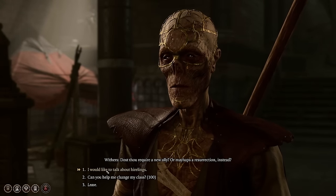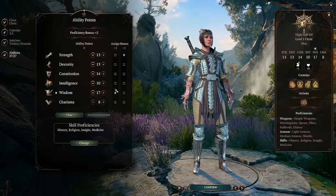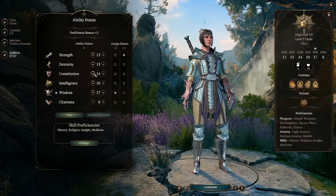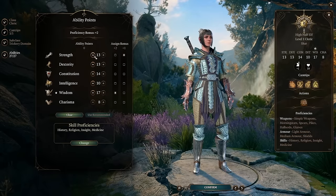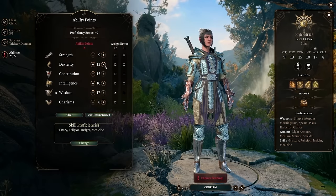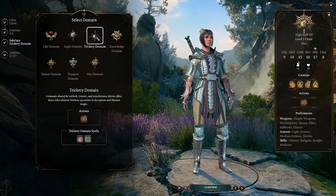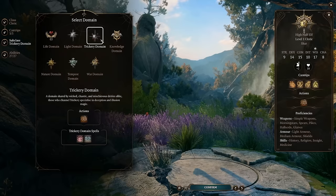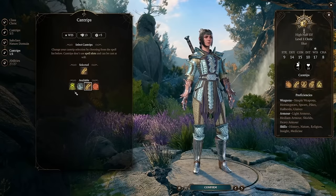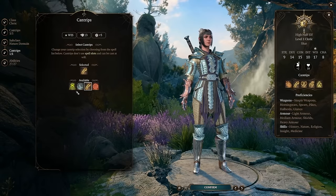One thing to note while we're on this: companions tend to have pretty awful default stats. If we look at Shadowheart, maybe her abilities weren't particularly useful — she's got a lot of wisdom which is great, but she's also got strength, dexterity, constitution, and intelligence points that might not serve you well. You could pull those points out and put them somewhere more useful, like constitution or dexterity. Or perhaps you didn't love her domain and want to pick one more applicable to how you're building her, whether that's buffing, healing, or something else. Don't be shy about re-creating the character so it doesn't overlap with how you're already playing.